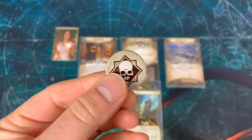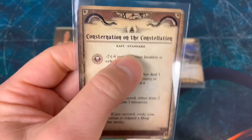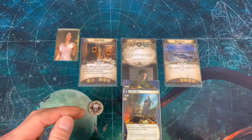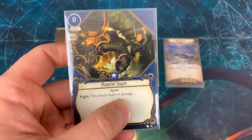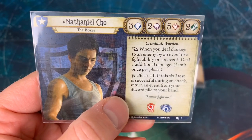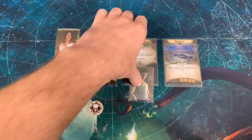For our third action, we play Monster Slayer — it gives a fight action and the attack deals plus one damage. We also commit Vicious Blow (plus one damage on success) and gain plus one fight from Gertie, giving us seven versus the Order Enforcer's three fight. Drawing from the chaos bag we get a Skull — at standard difficulty that's negative two, so our seven minus two is five, which still succeeds. Vicious Blow adds one damage, Monster Slayer adds one damage, and Nathaniel Cho's ability triggers — since we used an event to deal damage, we deal one additional damage. That's four total damage, taking the Order Enforcer out in one shot.